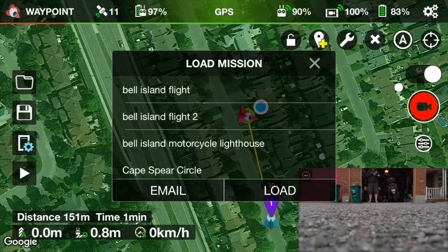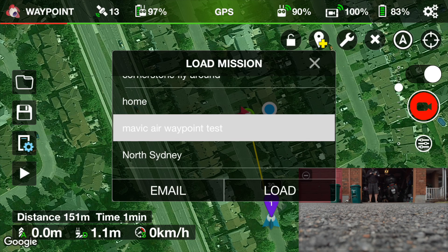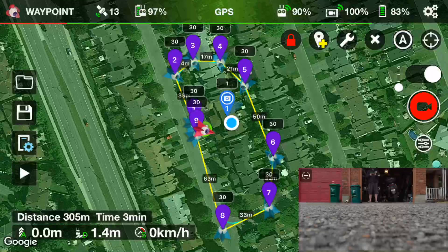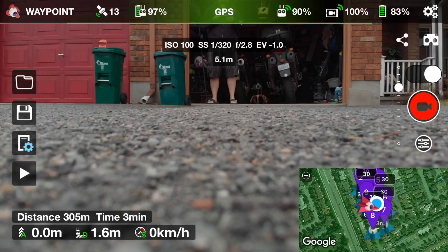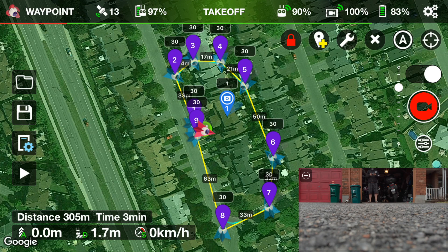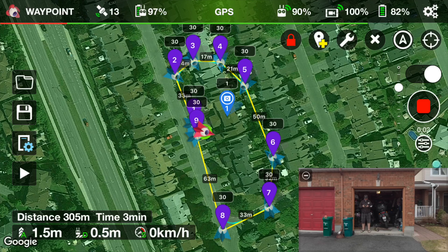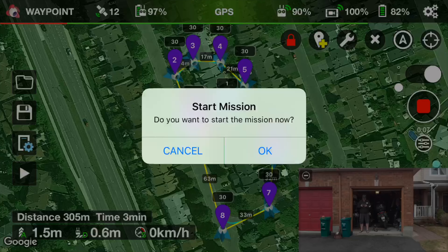I'm going to click up here. I did one yesterday — there it is, Mavic Air waypoint test. Loading that. It's just a quick flight around the house, should take approximately three minutes. You can see in the bottom corner that the drone is seeing me, which is excellent. Zero meters altitude, one meter distance, zero kilometers per hour. I'm going to hit the play button to see if it'll actually start its waypoint mission. Start mission.